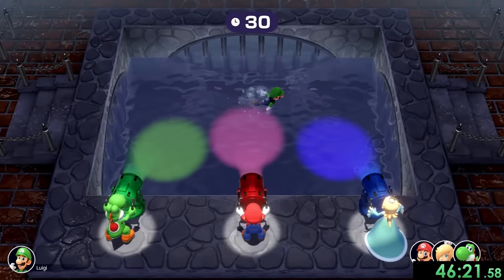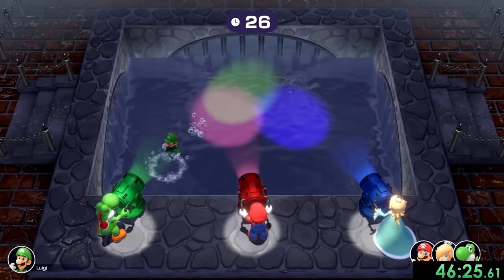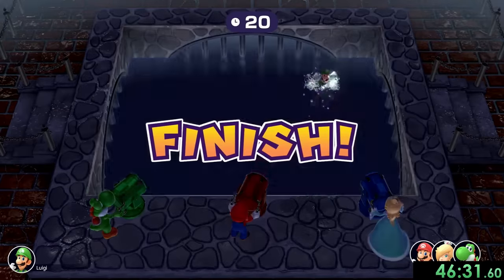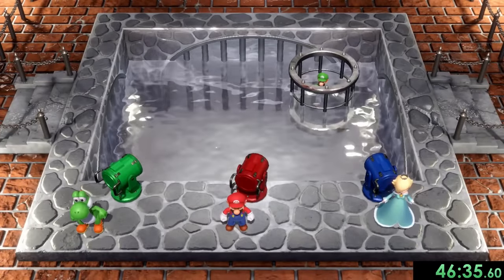Next we're doing Spotlight Swim, and for this one we want to put the CPUs back on master mode because otherwise our other spotlight people just go all over the place. We are kind of getting juked by Luigi right now, hopefully we can get him this time. He just kept going underwater, but he couldn't escape us forever.